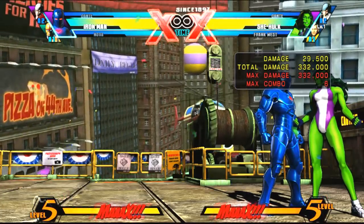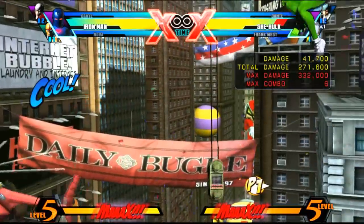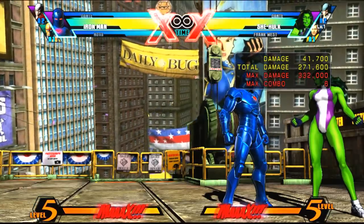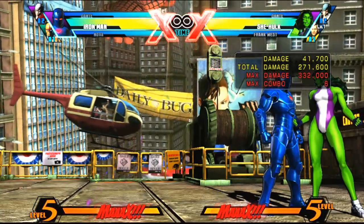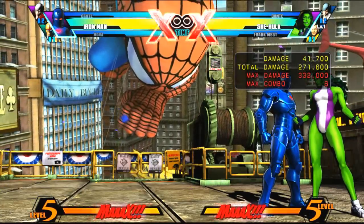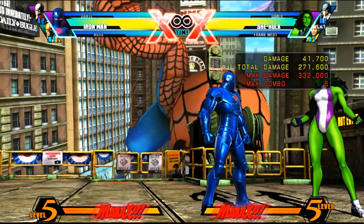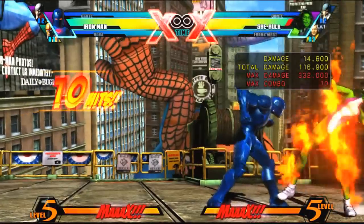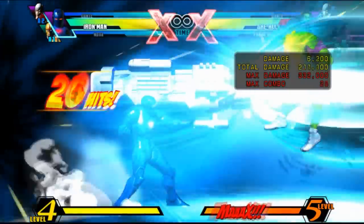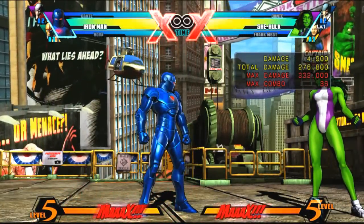After the TAC, you do medium, medium, hard. After the air medium, medium, hard, you want to do up hard. When you hit the up hard, you want to hit up and two attack buttons, which will do Iron Man's upward dash. Once you do the upward dash, it's medium, hard, special to bring the character back down to the floor, then dragon punch hard to do smart bombs, and then cancel it into Proton Cannon.